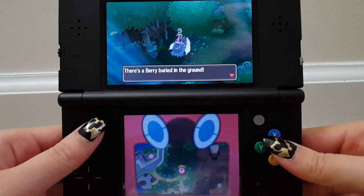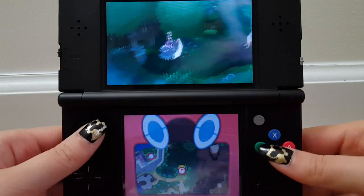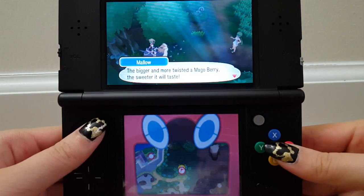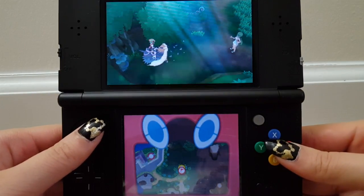I have to search here — there's a berry in the ground. I don't have to decide which berry I need. Hey, it's me, Mallow! Congrats on finding that Mago Berry. The bigger and more twisted a Mago Berry, the sweeter it will taste. Still two more ingredients left to get — just a little more to find.